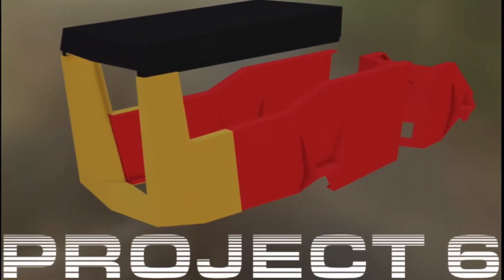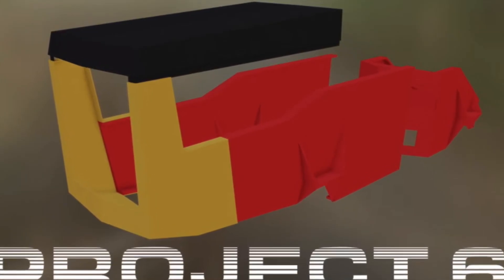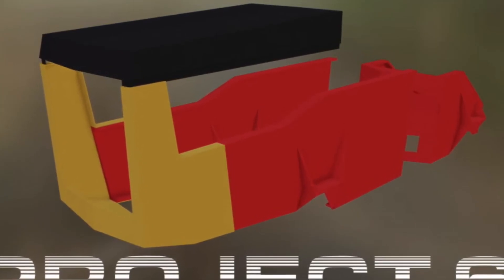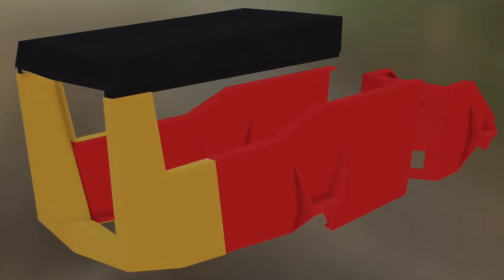BC Bueller Farms also teased a new mod — here is the start of it, what appears to be the front end. He called it Project Six, and with these colors, this has to be a Versatile. The comments on the video overwhelmingly agree, guessing it's a Versatile designation six four-wheel drive, and that's what I think it is too.